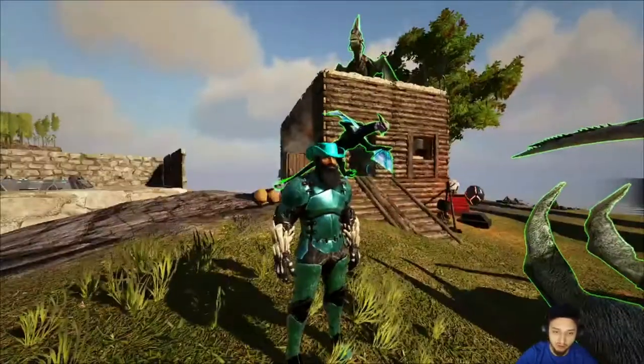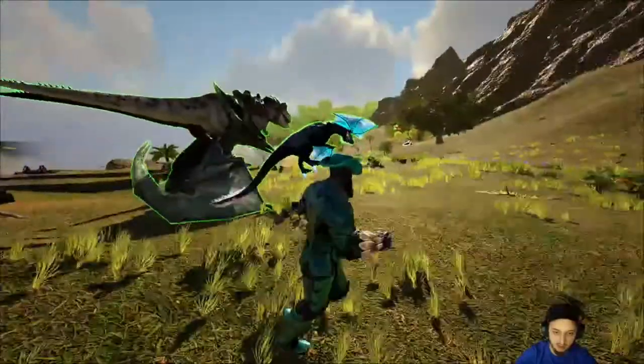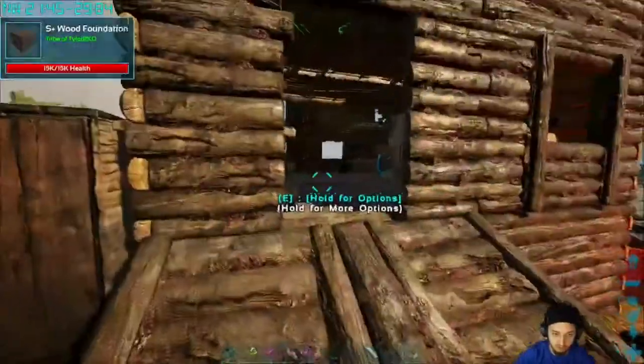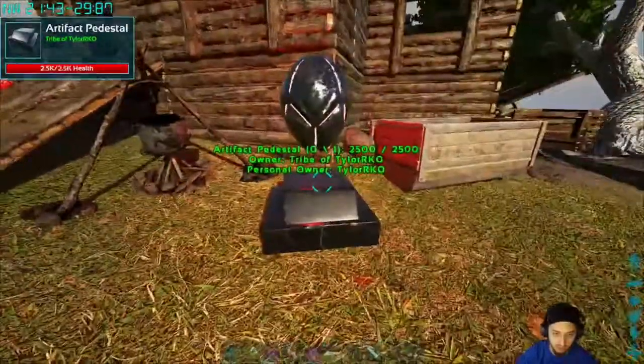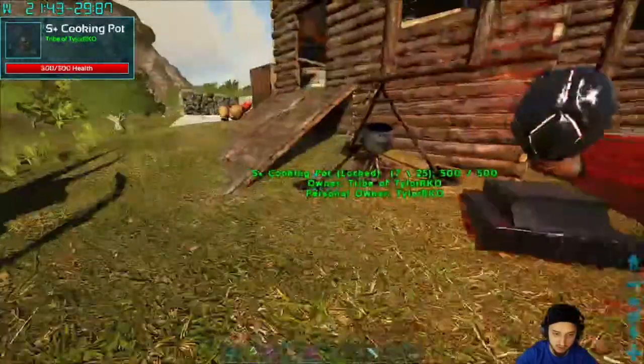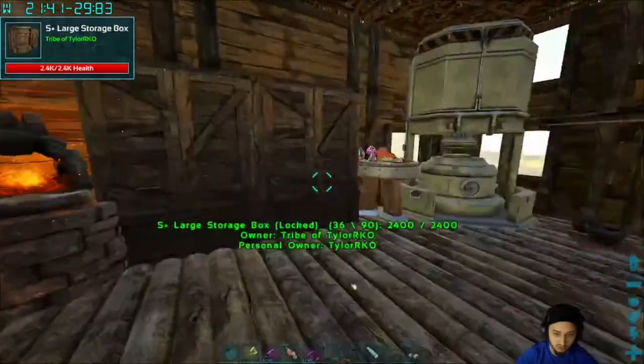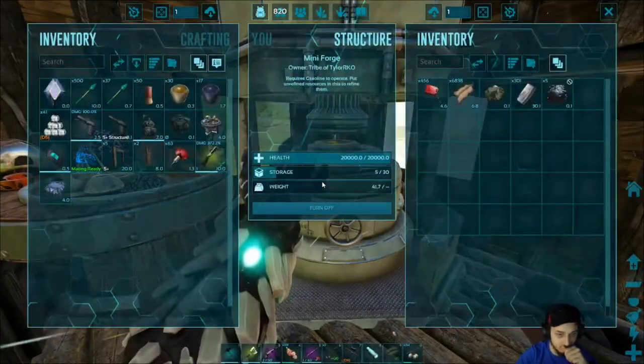Hey, what's up guys, we're back on ARK, this is day six. We got a lot going on today — a ton of rexes, we hit a cave and actually found an artifact, so that's always good. We got a ton of new equipment in here; I made this a little mini industrial forge.